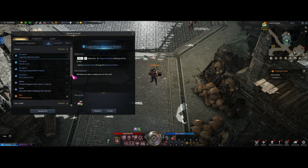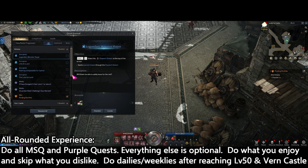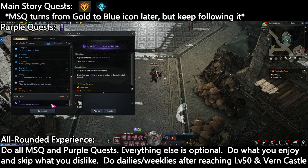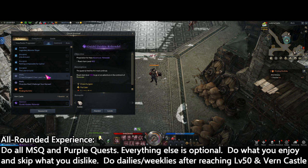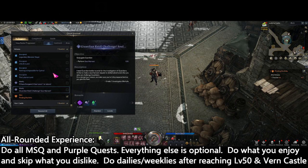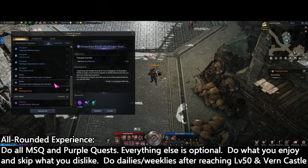If you are here to experience everything the game has to offer but not waste too much time on min-maxing, then just do the main story and pick up side story quests with the yellow exclamation points, as well as all the purple quests, and you'll be on a pretty good path. You don't really need guides to find all the hidden items and collectibles — just have fun, enjoy, do what you see, and proceed through the game. You can probably tackle some dailies and minor raid content once you hit max level.